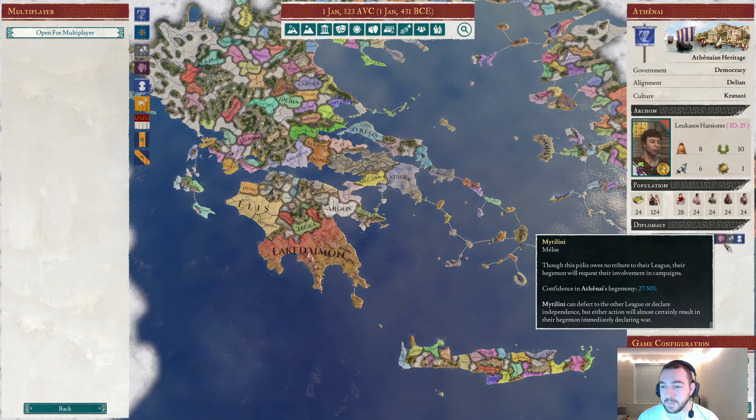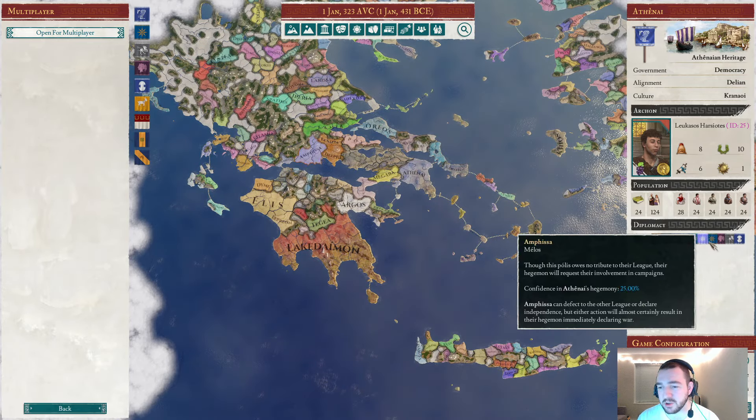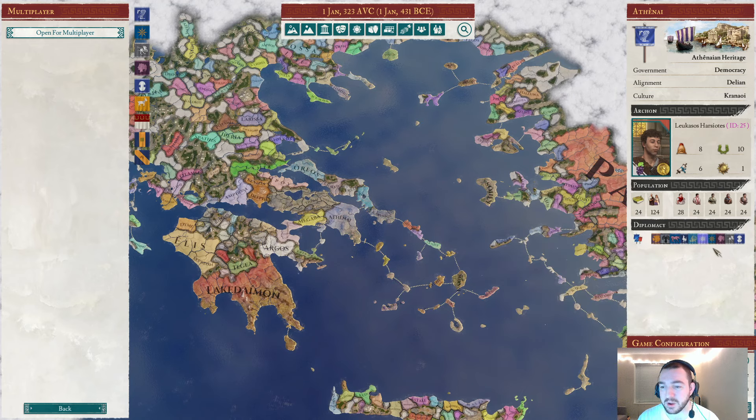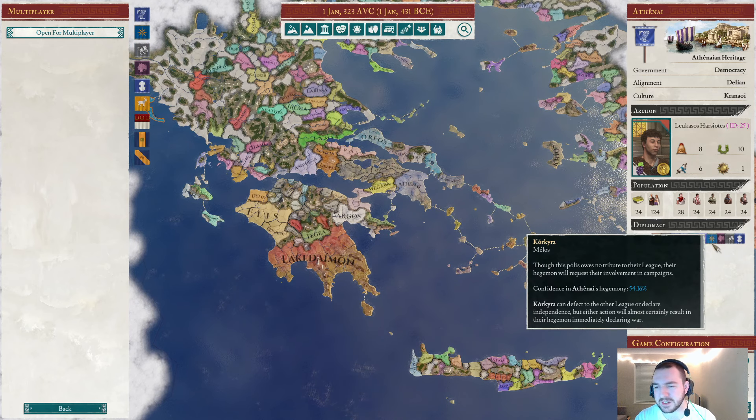The Delian League starts off with a minority of Melos - these are the stronger states with big navies like Korkyra, Chios, and Mytilene. Basically everybody else is a Simikoi. In Greek, Melos basically just means 'member.' I couldn't find an ancient Greek word that represented the Simikoi who didn't pay tribute, so I had to borrow a modern Greek word. A Melos, as defined in the UI: 'Though this polis owes no tribute to their league, their hegemon will request their involvement in campaigns.' And there's a confidence mechanic I'll come back to.